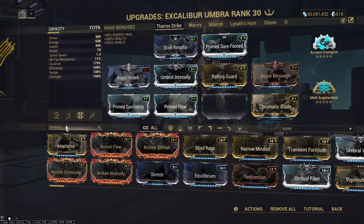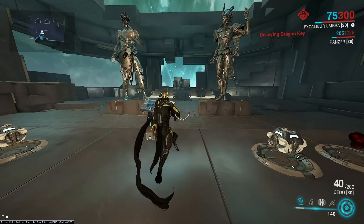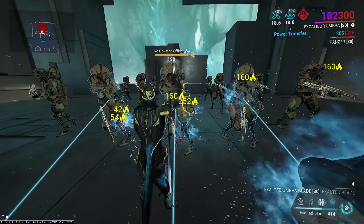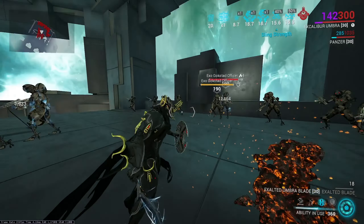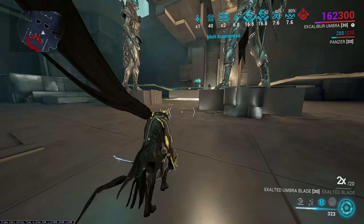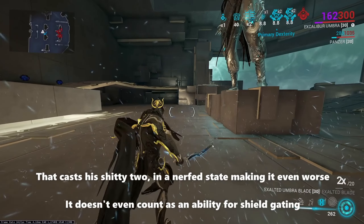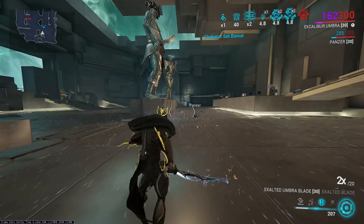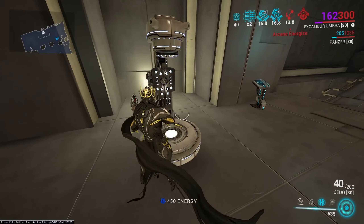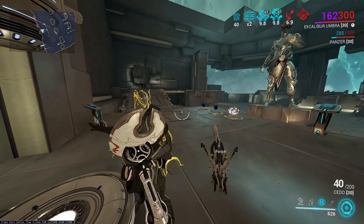There is one downside to Therostrike: it knocks enemies away from you. You can circumvent this in one of two ways. You can either prime enemies with your Exalted Blade and then strip them — instantly killing them — or you can armor strip them and then bullet jump after them. Note that I say bullet jump and not slide, because Excalibur has a unique slide melee with his Exalted Blade which costs 25 energy every time you do it. This is the dumbest mechanic in the game, so don't slide melee — you will lose all your energy and get nothing out of it.